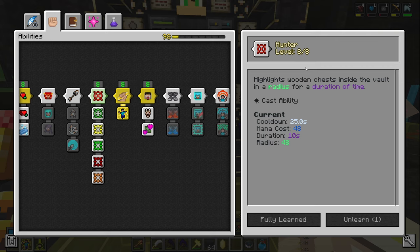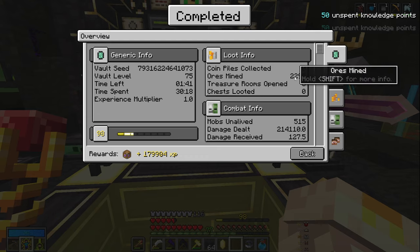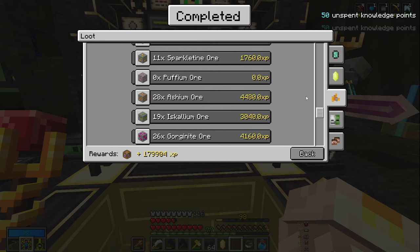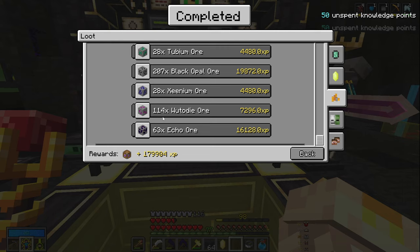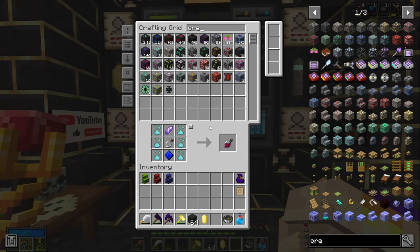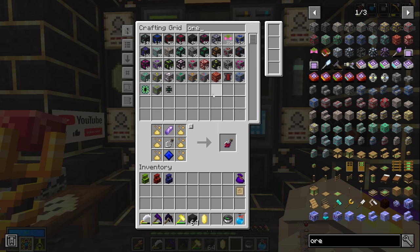If you leave hunter unspecced, it just shows wooden chests, which is extremely useful to find ore rooms — pretty much every room has at least one wooden chest, so if you pop it and see wooden chests you move on; if you don't see anything it's an ore room. This helped in a special vault with a bunch of plentiful modifiers on the factory void theme, where we mined 2,295 ores, including 14x plentiful, two furious, one wild, one chunky, and 63 echo ore.